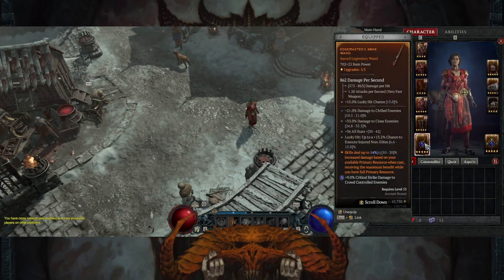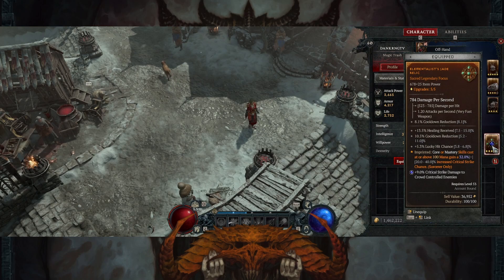Starting out we're going to go over our weapons. We've got a pretty decent wand here — it's got good damage to close enemies, damage to chilled enemies, lucky hit chance, all that good stuff. It has a high damage per second which is why I originally took it to increase my overall DPS when I got to world tier 3, and it's served me well so far. This is the offhand that I managed to get with it. I was pushing around 1570 or so overall DPS — it felt pretty good.